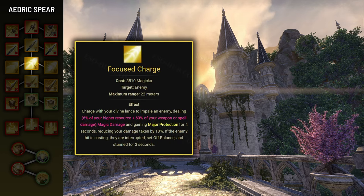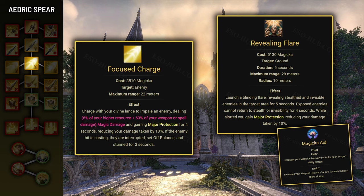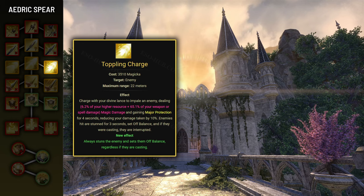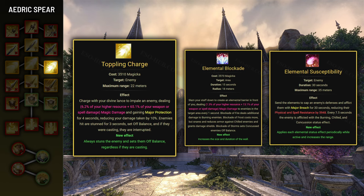Next we have Focus Charge, which allows you to charge at an enemy up to 22 meters, deals a little bit of damage, interrupts them, sets them off balance if they're channeling, and grants you Major Protection for 4 seconds, reducing your damage taken by 10%. Interrupting enemies can be done easier with Crushing Shock, which also has better range. The Explosive Charge morph interrupts all enemies in an area and increases Major Protection duration to 10 seconds. The Top Link Charge morph always stuns and sets the enemy off balance regardless of casting. Off Balance is a nice boost to damage as it allows DDs to utilize the Exploiter champion point.